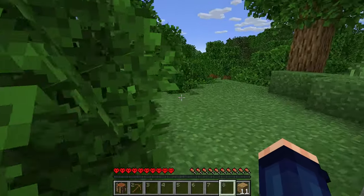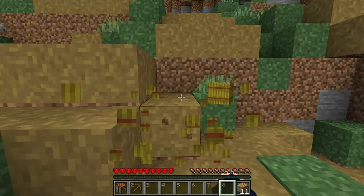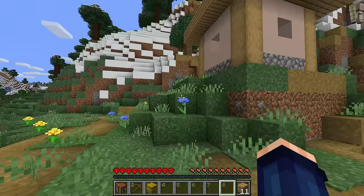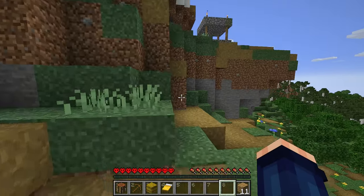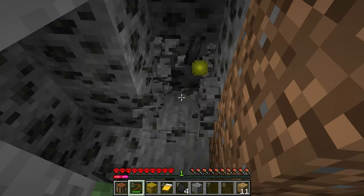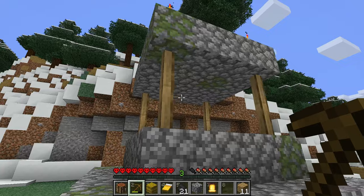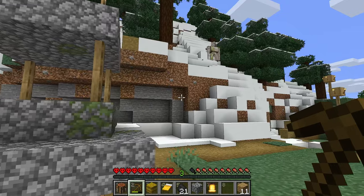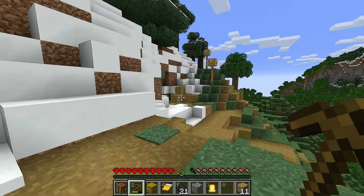Let's head up to the village on the hill there and hopefully we can get some good stuff. Just a single hay bale — where's all the other houses? Oh they must be further. Right, what we got in here? We got a bed, nice, that's a good find. Let's go up further. We got a bell — and I think that's the only house in this whole village. That is crazy.